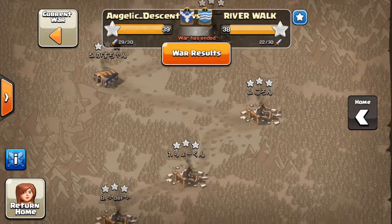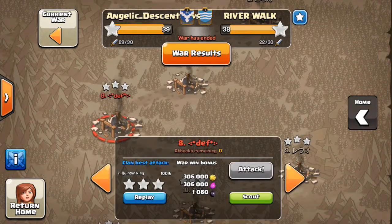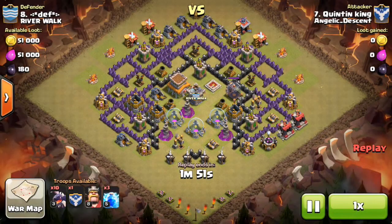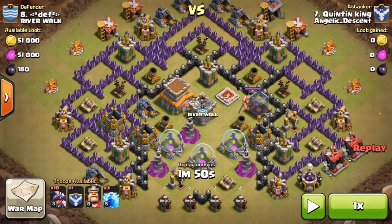We've got a few good attacks I want to show you. One of them is Quinton's attack here — this attack was quite special. It's a Town Hall 8 village, and as you can see Quinton's got level three dragons.